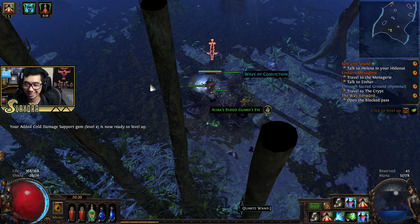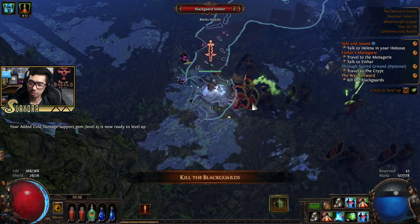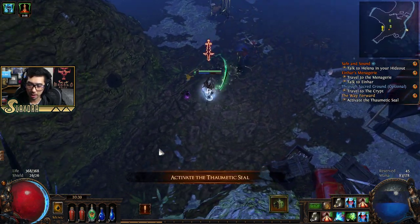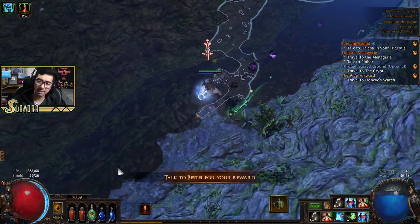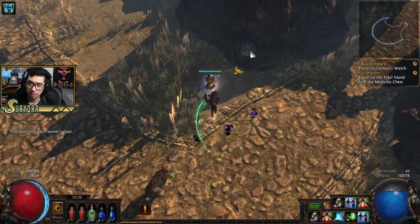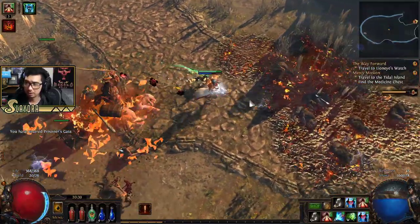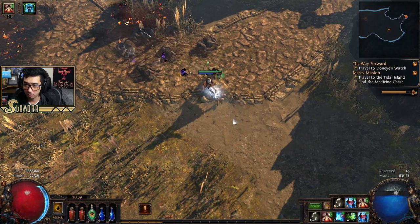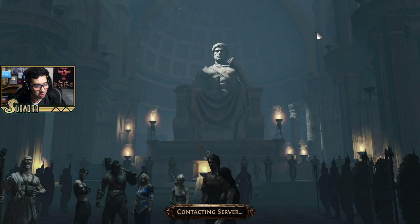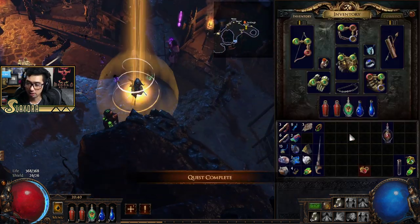We got an Orb of Scouring — that's part of the sound effects I have, which is our president's sound effects. If you guys want to download that, I just recently uploaded a video on it. We got the extra cold damage on our turret, and we got the emblem. We're going to place it in there and this will allow us to go back into Act 1 from this certain path. This area is only level 10 so it's not going to be very good for drops. We're going to go back to Lion's Eye Watch by going to character selection.